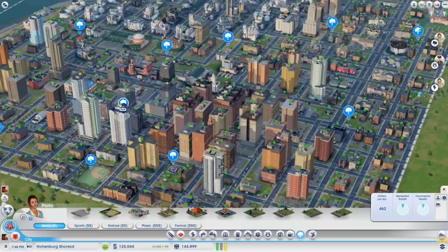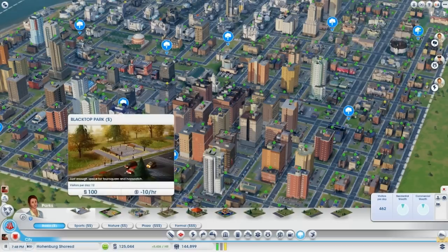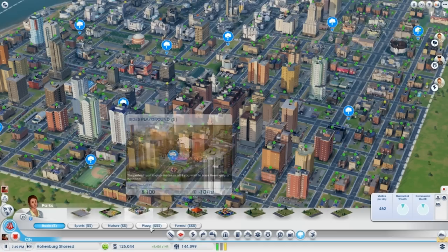Be sure to place plenty of parks in your city — this makes sims happy and increases the land value. The more expensive the park or nature area, the wealthier the area gets.